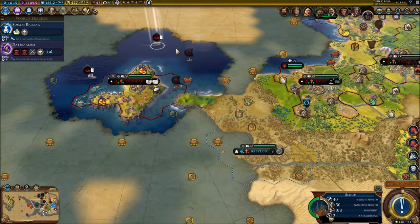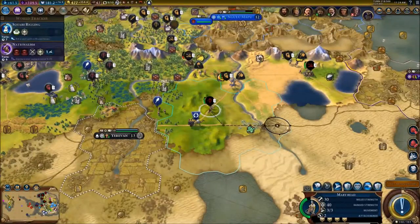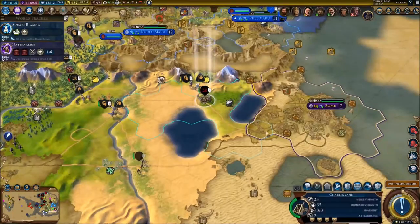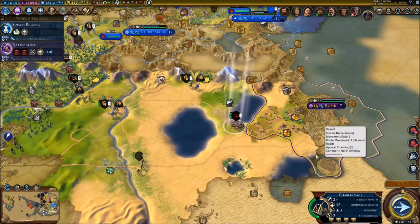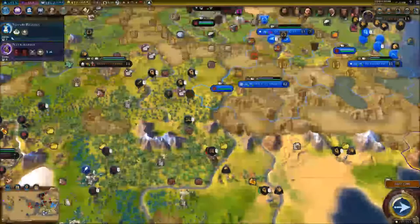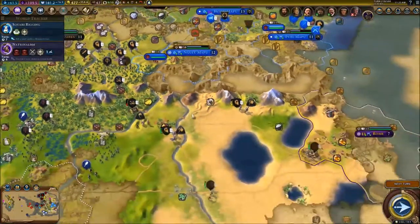Mary Reed and Charles Vane — Charles Vane is the first to finally arrive at the city of Rome. He's going to start bombarding these guys. That's about it — let's go to the next turn.